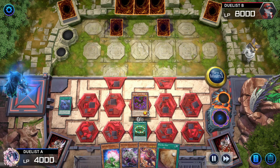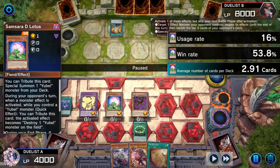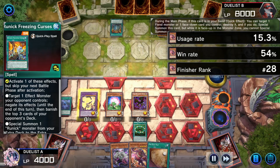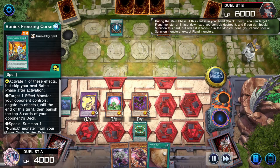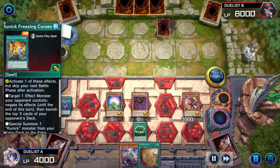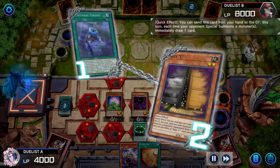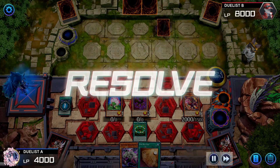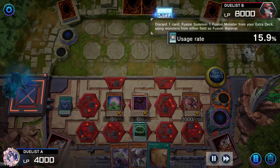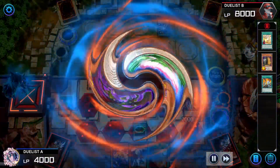Spirit of Yubell returns to the deck as does Beckoning Beast, to summon Phantom of Yubell and Dark Beckoning Beast, allowing the additional summon of Samsara D Lotus. Opponent activates Runic Freezing Curses targeting Phantom. Unchained Soul of Sharvara chains targeting Phantom as well — pops Phantom, summons itself. Freezing Curses misses target. Nightmare Throne then activates; Maxi C chains. Spirit of Yubell is added. Opponent activates Super Poly, pitching Prayers of the Voiceless, fusing Samsara D and Dark Beckoning Beast into Garura.